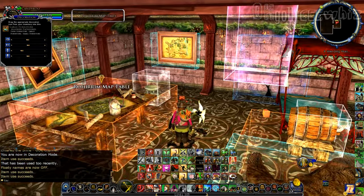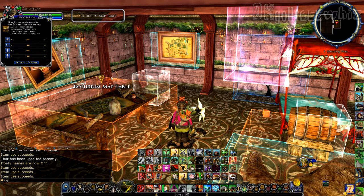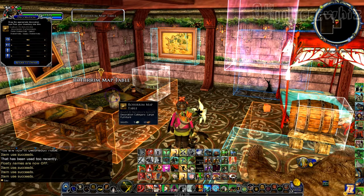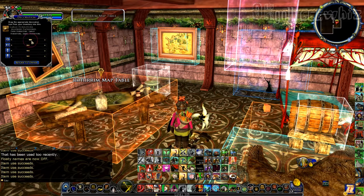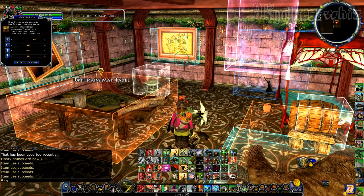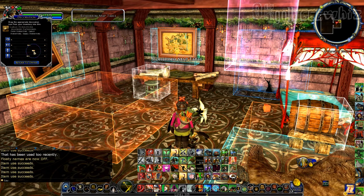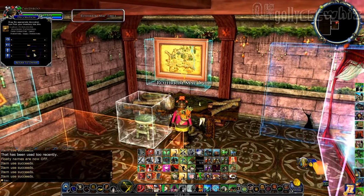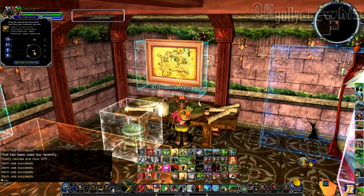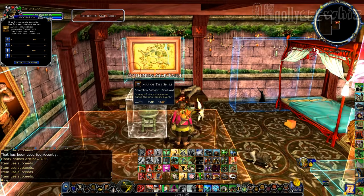Now I will move this table — the Rohirrim table. I'm gonna turn this around and put it right on that wall against it. I'm probably late to this update because I never really — we're gonna shove it right there as close as I can see, and then put it right next to the wall. Now it's in the corner of the wall.